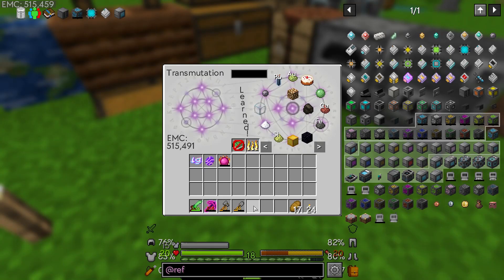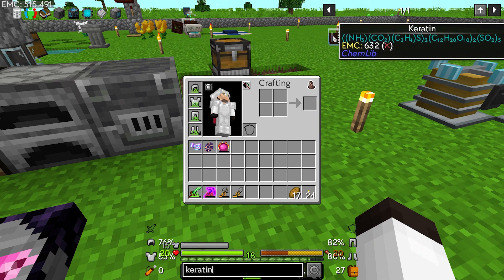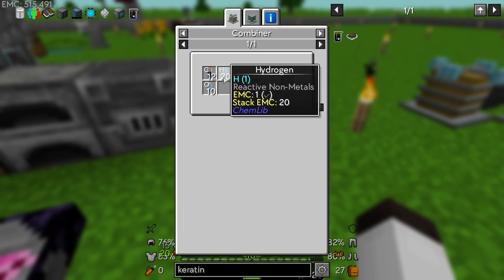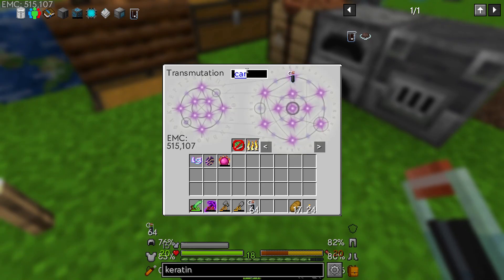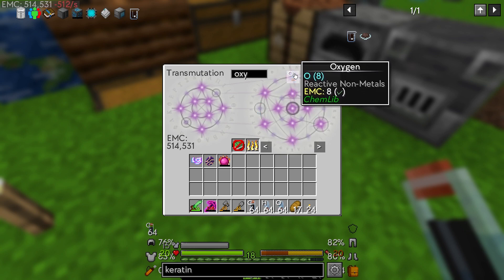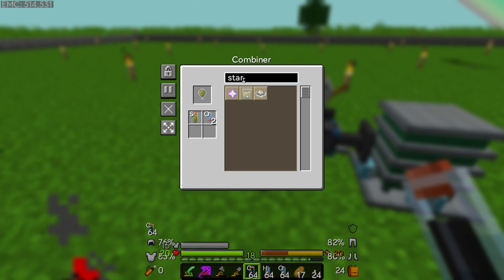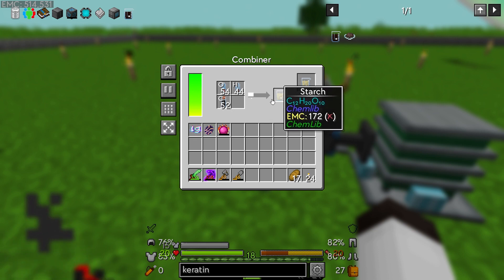We're trying to make keratin — let me bookmark that. We need starch, which is carbon, hydrogen, and oxygen. Let's combine those and look for the starch recipe. There it is — let's lock it and put some of those materials in. We don't need a lot since it also has EMC.